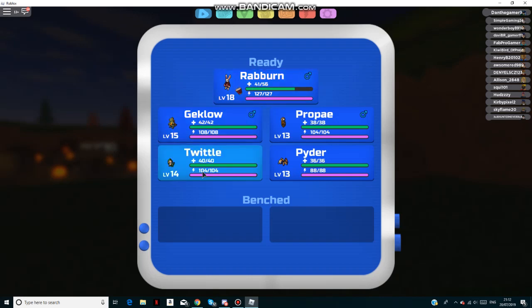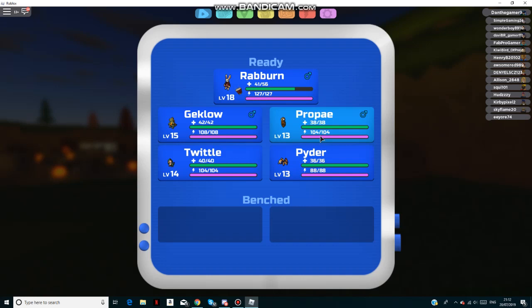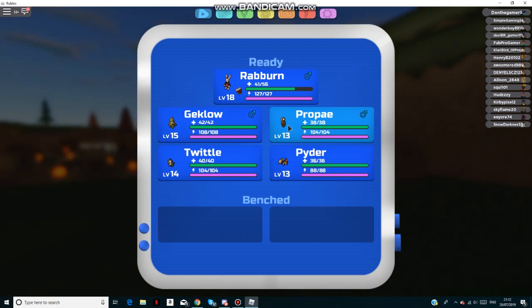The Twiddle evolves at level 16, so I'm quite close to evolving that. The Propay evolves at level 18. I'm guessing the Gekko will evolve at either level 16 or 18 — it's normally even numbers. The one before Propay, I'm pretty sure that evolves at level 8 to evolve up to Propay, if you catch them in the wild.